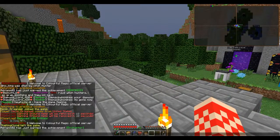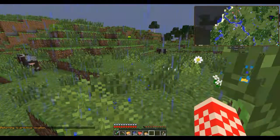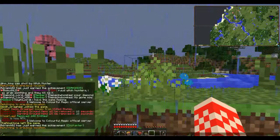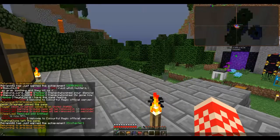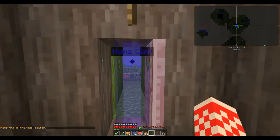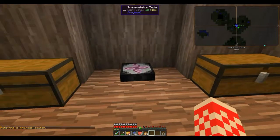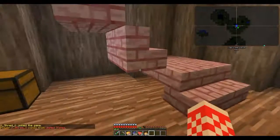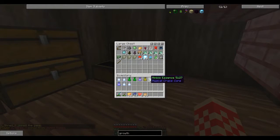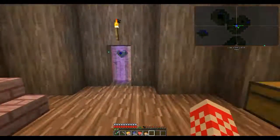I'm just trying to figure out how to release the insta-kill thing - apparently you're trying to release the charge on the weapon, and I can't figure out what button to push. No guide is telling me what button to push. Well, I don't know jack shit about that sword, so good luck.